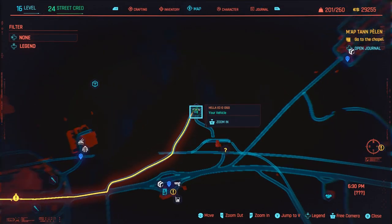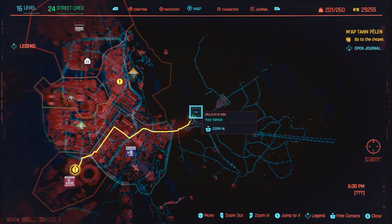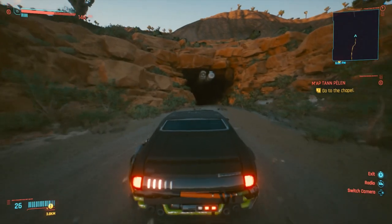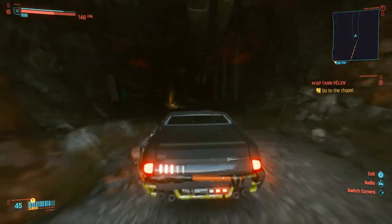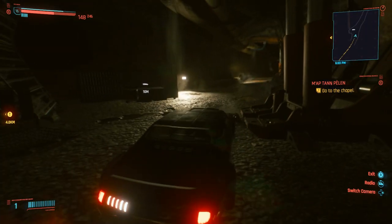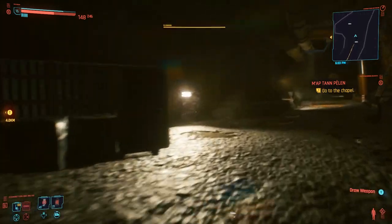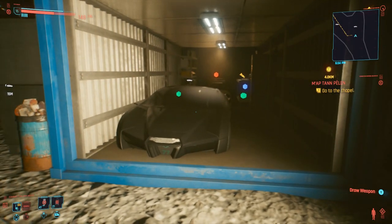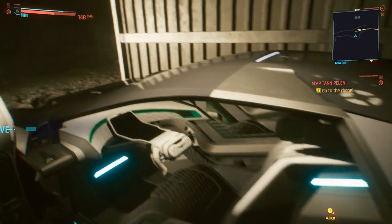So you'll want to go to this exact location, which is a cave out in the Badlands. You'll recognize it if you did the Ghost Town mission with Panam. If you saw my Badlands free roam video a few days ago, I went in here and I think this crate was closed. Go check it out if you haven't done that Panam stuff yet, and let me know if you can still get it without having done the Panam missions. I would recommend you do them and then go to this cave after you deal with Nash.